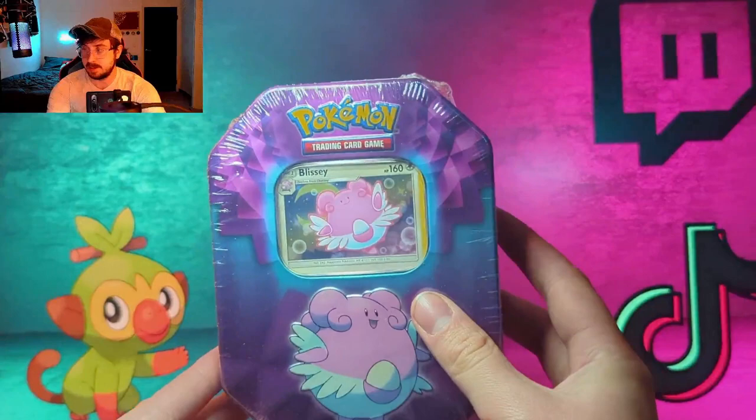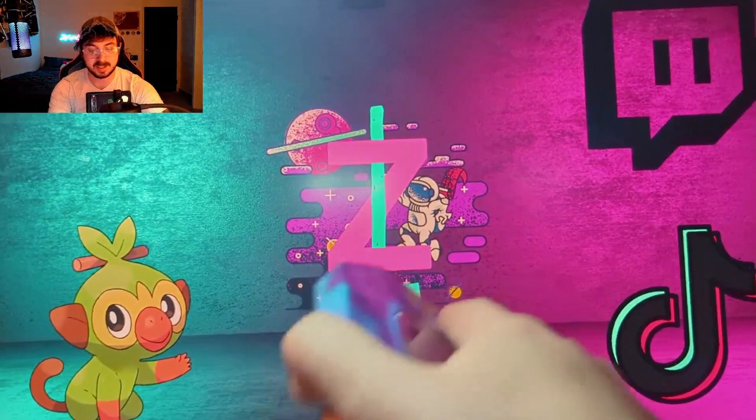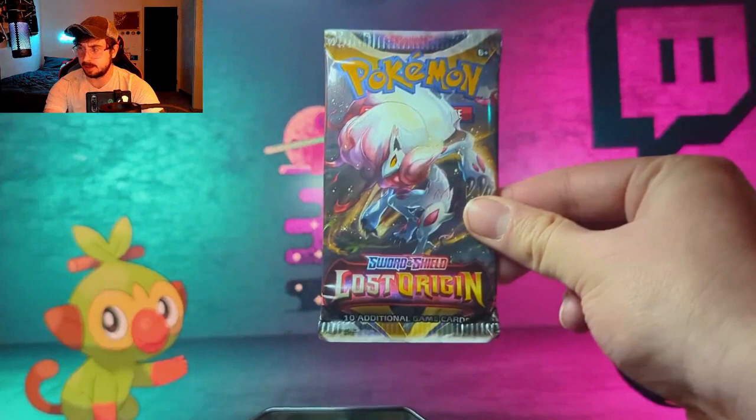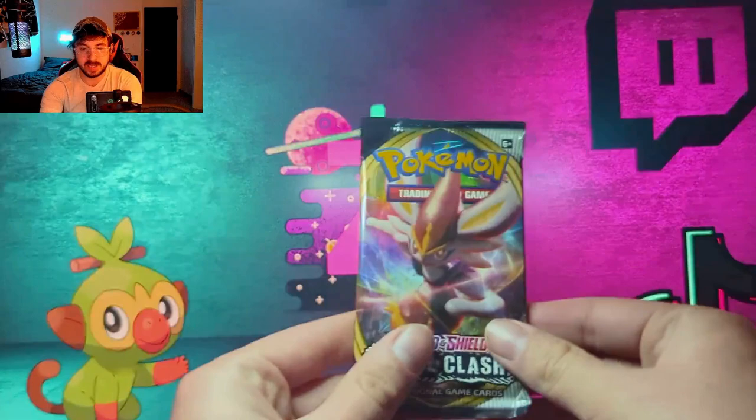The first thing I really want to start with is this Blissey tin — we have the Blissey and the Gardevoir tin. I'm really excited because I actually don't know what comes inside. These are dated 2019. Interesting — okay, so we have a Lost Origin, a Sword and Shield Base, and a Rebel Clash.